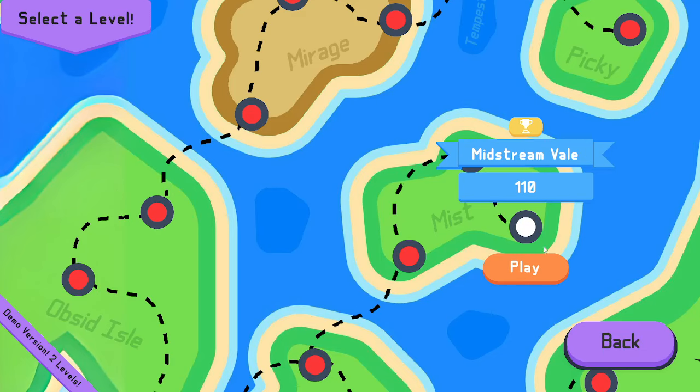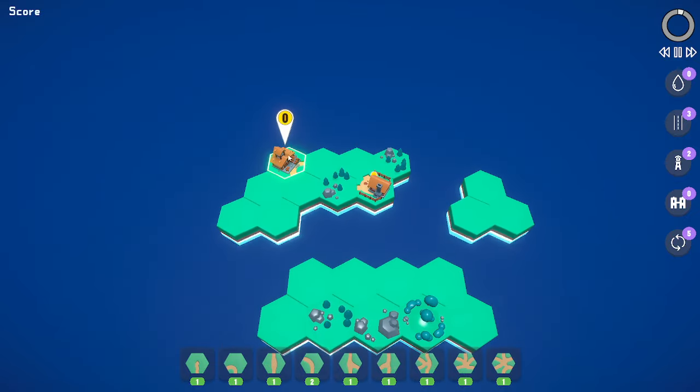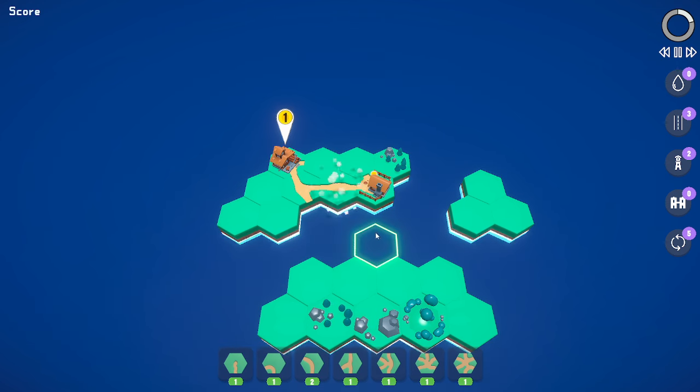Now we're just going to play on one of the maps — we're playing the Midstream Valve. It starts very simply here, the connection is right here, pretty simple. Let's go ahead and start putting some stuff down and we'll see the people. That's my score. This part very much is like Mini Metro — I need people to get to these areas from other areas. Maybe I can speed it up. Another connection just came in.